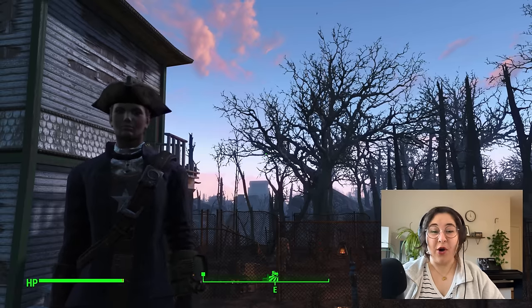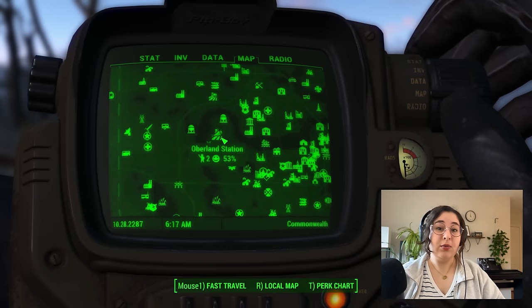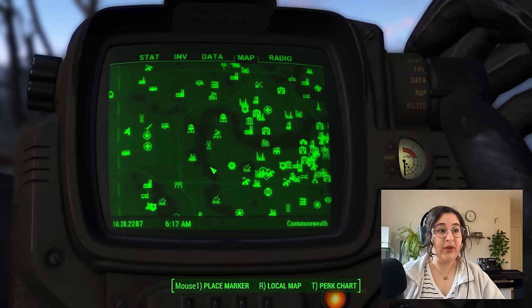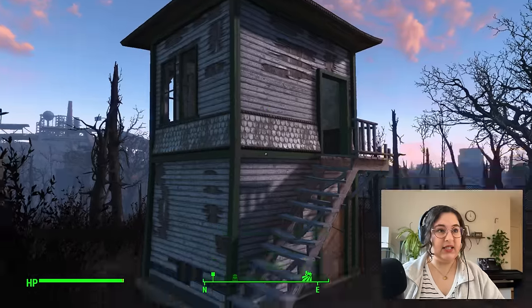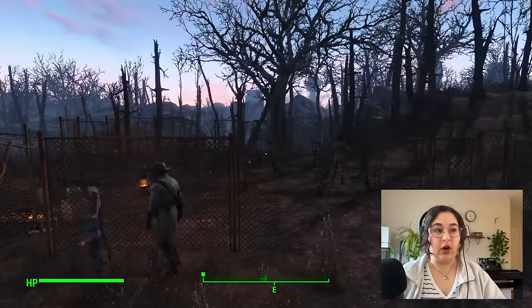Welcome back. Today we are tackling Oberlin Station and building a cozy and realistic Minutemen settlement. Oberlin Station is a small settlement located here in the center of the Commonwealth, surrounded by the Charles River. It's built on this old abandoned railroad. There's one permanent building that exists here already — this old watchtower — and there are two women living here currently.